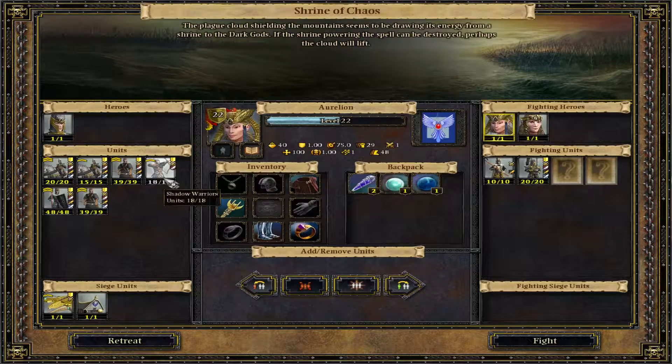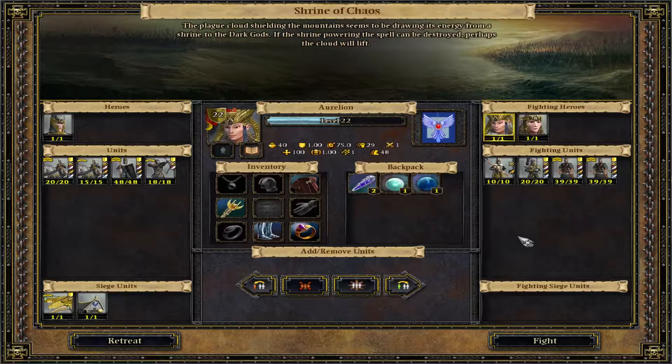So let's go with the white lions, the sword masters of Hoeth, and then two packs of archers. I'd kind of like to get these two but if I replace my archers with shadow warriors and silver helms I'm afraid I might make this battle a bit harder than it needs to be, so I'm going to go into the battle like this.